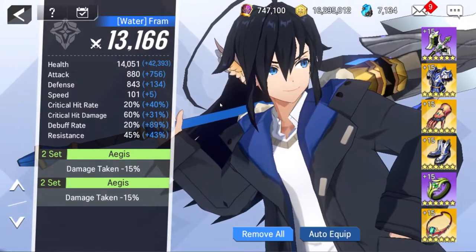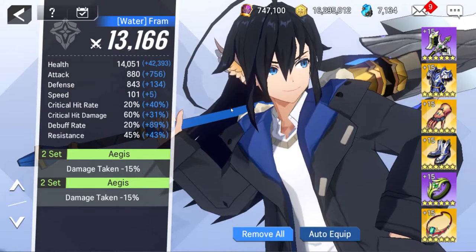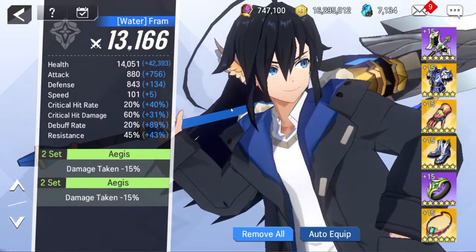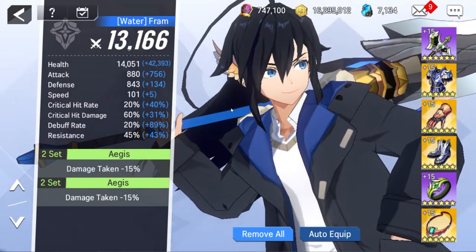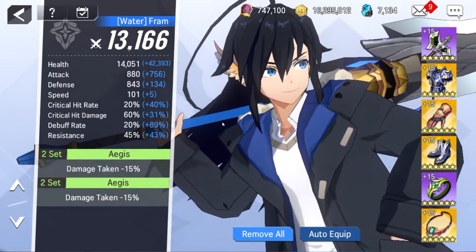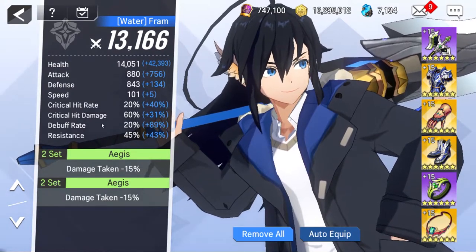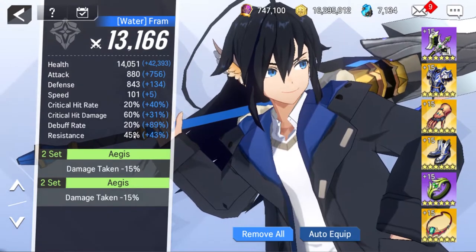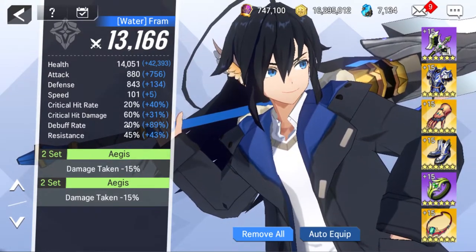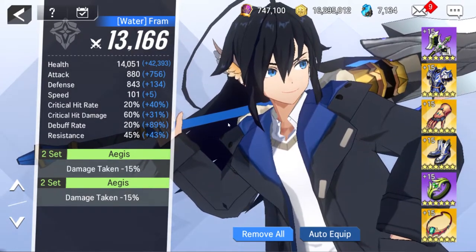Currently she's at approximately 56,000 health. The problem is she has no defense in this setup, so things like Earth Lucilica or Earth Laughless will utterly decimate her because they deal current or max health-based damage, and being earth they get extra crit chance and extra damage against her in PvP. As a guardian, her ascension stat that goes up by 10% instead of 5% is resistance. At A2 she gets an extra 20% for a base of 45. She also has 20% debuff rate, 60% crit damage, and 20% crit rate at A2. All of these are reduced by 10% at non-ascended and go up by 5% per ascension, while resistance starts at 25% going up by 10%.